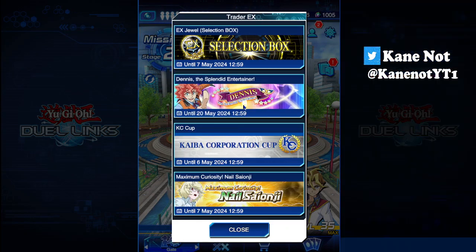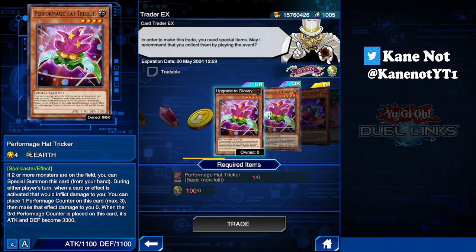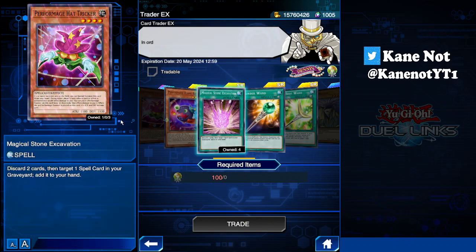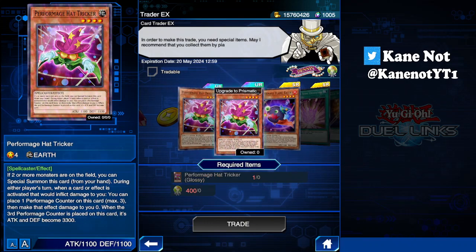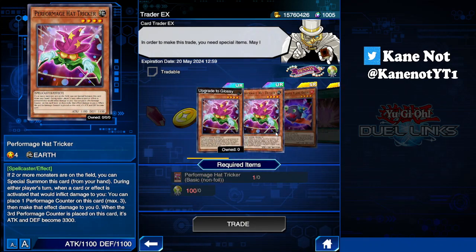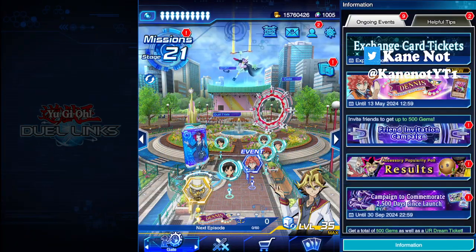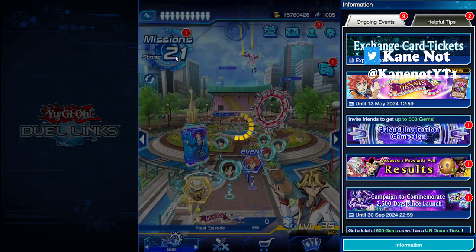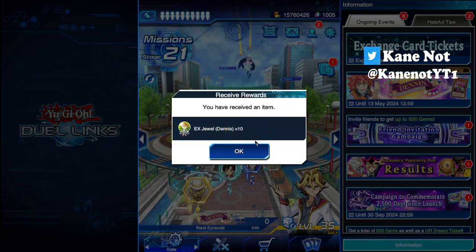For the Card Trader EX, it's important to note what cards can be obtained. Performage Hat Tricker cannot be obtained from the Card Trader EX; however, Performage Flame Eater is possible. So if you are short one Performage Flame Eater, this is one way you can get it. Or if you want to upgrade your Performage Hat Tricker to a higher rarity — glossy or prismatic — it's up to you. It won't affect the duel, but it does make the card look nice, and at the end-of-duel result screen you get a bonus 1000 points for using a glossy or prismatic card.